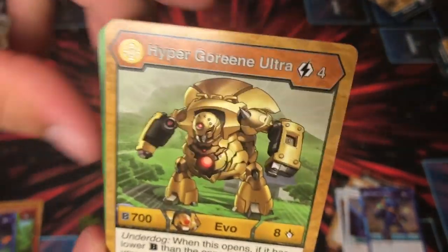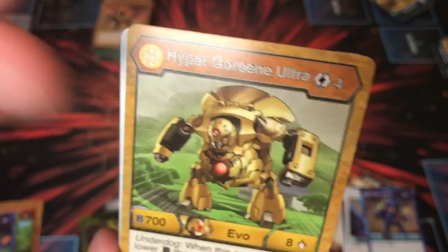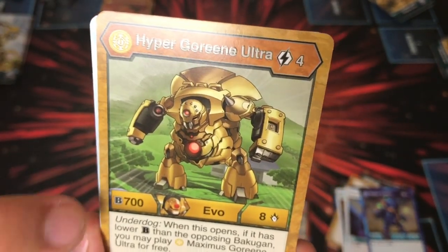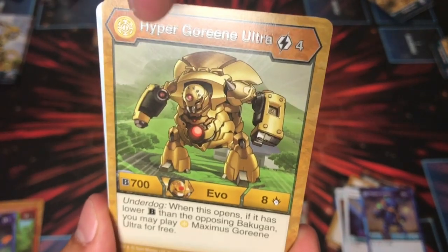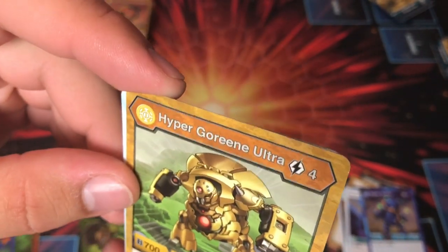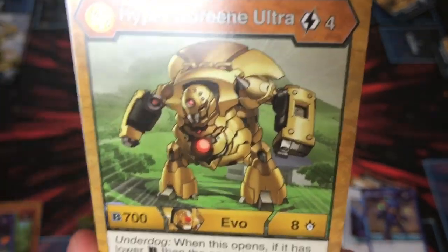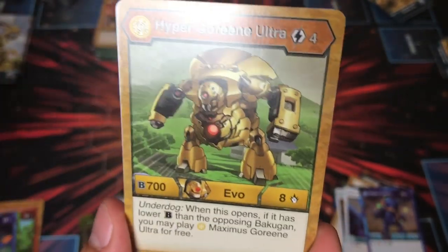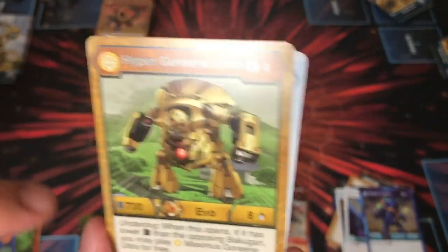Diamond Gorean — Simo himself. I guess we should talk about it — if you haven't seen this yet, 708 Underdog. There's a misprint — it's offset, you can barely see it. Underdog: you get to go to the next level if you have it in your hand for free. It's really cool. Turn one, if you drew them all, you could go all the way to Maximus on turn one. Hopefully we find all of them in this.